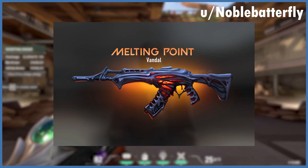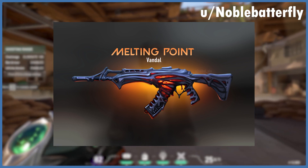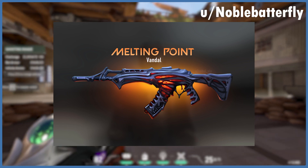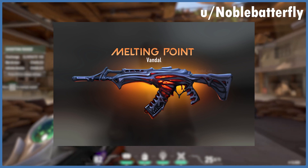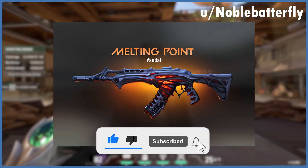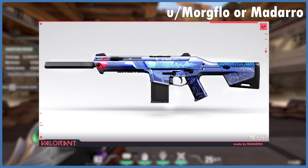Number three, presented by Reddit user noble_batterfly, is the Melting Point Vandal — which is just freaking sick. The inside looks like lava; it's insane. This looks like the Ender Flame and the Reaver had a baby or something. The blue color base with red and orange highlights in the middle just looks absolutely nasty. I could already picture the upgrades — lava orange tracers, a reload animation where remnants of lava drip out as you swap the magazine, and a final kill animation where lava gets poured on the agent and melts their body into a skeleton.